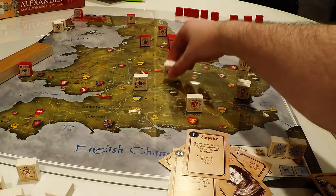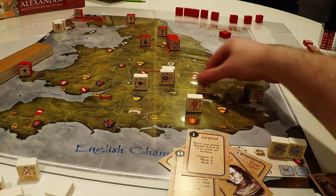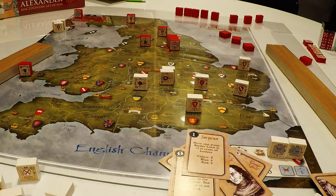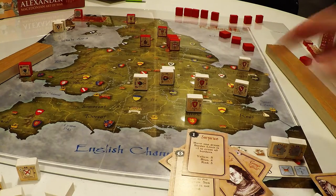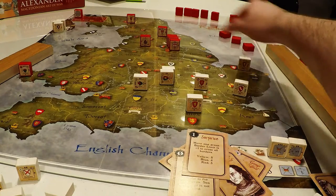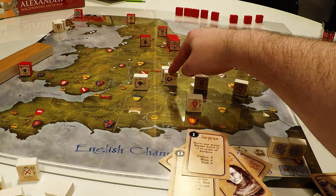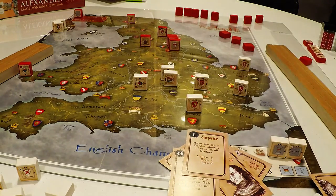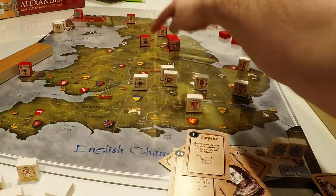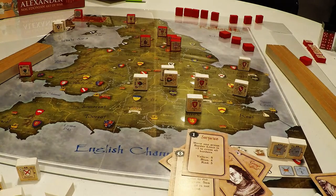Exclude blocks in exile or the pool. Ties are won by the king. So counting up: Yorkists have eight nobles on board, Lancastrians have seven. Not as decisive as I thought, but York becomes the king. The former king is deposed and must go to exile as the pretender.